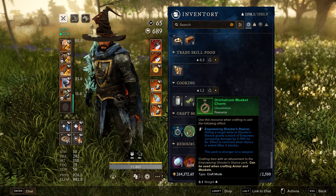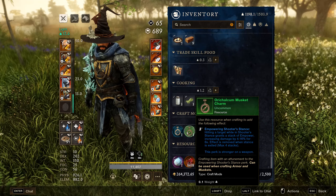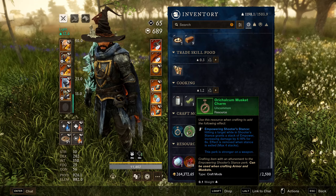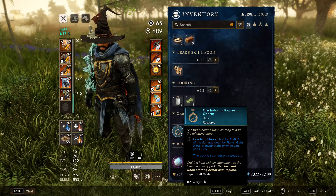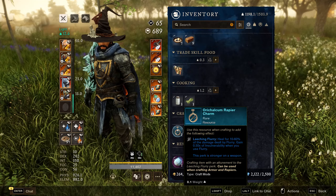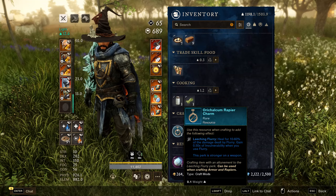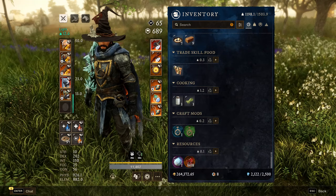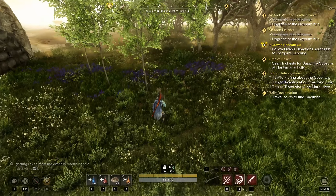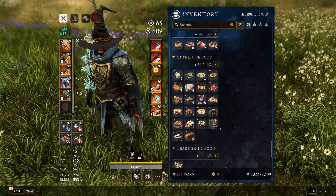For weapon perks on your armor: Empowering Shot — hitting a target with Shooter Stance gives a stack of power increasing damage by 4–16% for 6 seconds, max 4 stacks, removed when Shooter's Stance is exited. Rapier Charm Leeching Flurry: put this on your armor for self-sustain — heals 10–60% of damage done by Flurry and grants 0.5 seconds of invulnerability when you use Flurry. The last perk you want is the Power Shot perk for your musket, either on your weapon or armor.